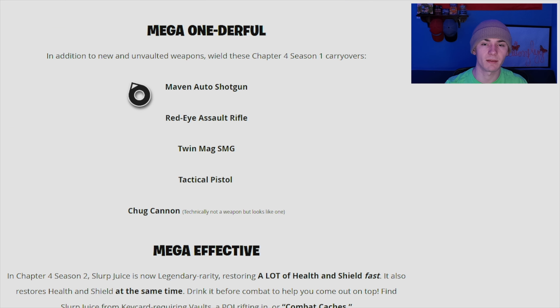For carryovers, we have the Maven Auto, the Red Eye, the Twin Mag SMG, and the Tactical Pistol — my personal favorite, really excited about that. I'm also hoping the Mythic Munition augment stayed in the game because I always looked forward to it. And of course, the Chug Cannon is back — technically not a weapon, but it looks like one.